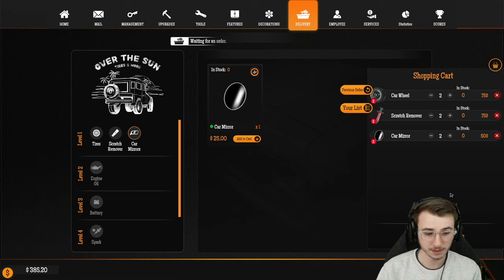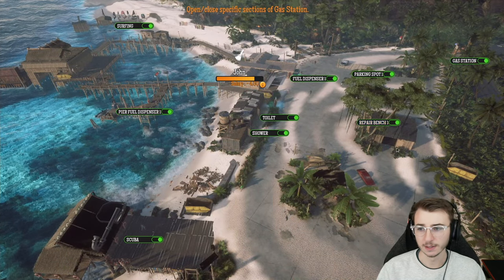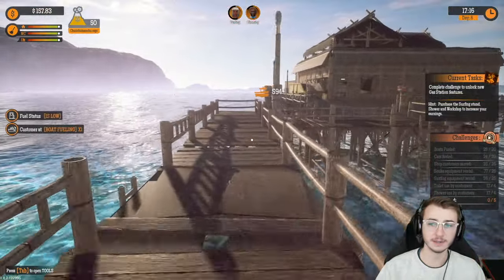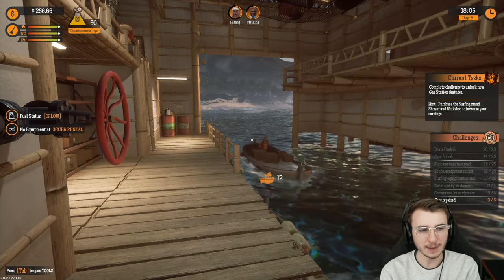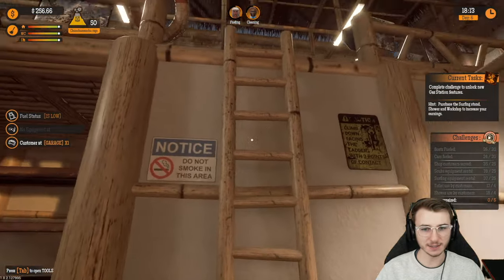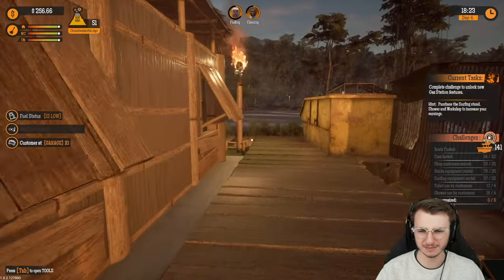How much do parts cost? $37.50 for one wheel, $37.50 for one Scratch Doctor, and $25 for a car mirror. Can we afford one of each? That's only $124. Let's bump it up — two each is $200, three each is $299. We can do that. And I should probably open up the repair shop in management. It was a good call to close it down so nobody pulled in there and got upset when we didn't have the parts we needed.